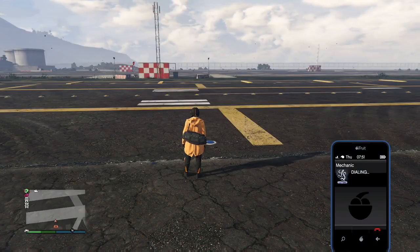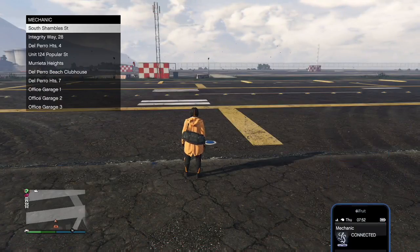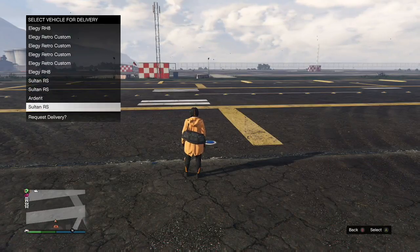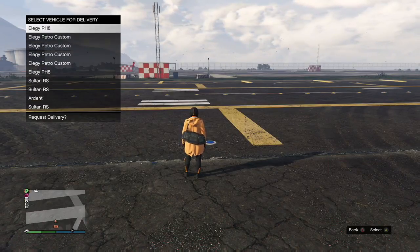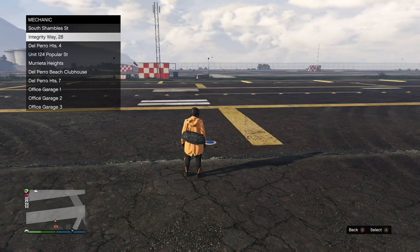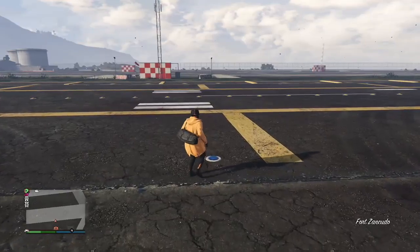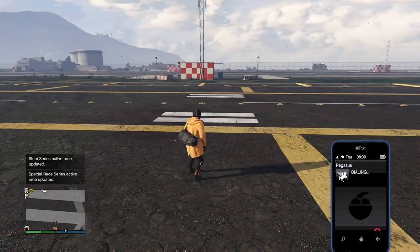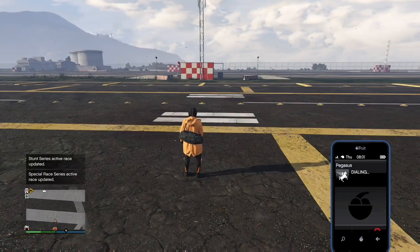Next, you want to fill up a 10-car garage, or a two-car, four-car, six-car — whatever kind of garage you want. You just have to fill it up and have one car in there that you don't care about. For this video we're gonna be using the garage at Integrity Way 28, and I've got a couple of RH8s in there, so I'm just gonna be using one of those.